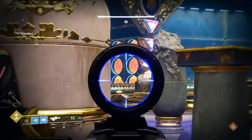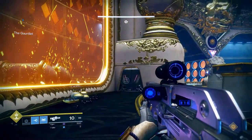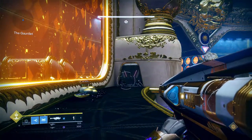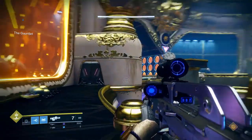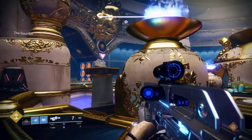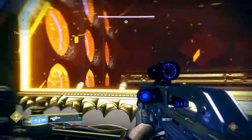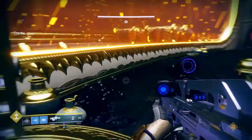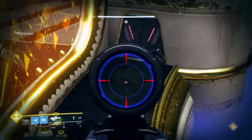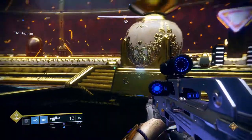Once the three waves of ads are dead, you can shoot across and help the person next door if you want. Once all three waves are dead, you're going to get one heavy guy — a big centurion — coming out of those doors. Take him down pretty quickly: one rocket and a couple of shots with a primary should do it. This happens simultaneously on each plate — dog, sun, cup, and axes all at the same time. Once the centurion is dead, the Gauntlet will open.